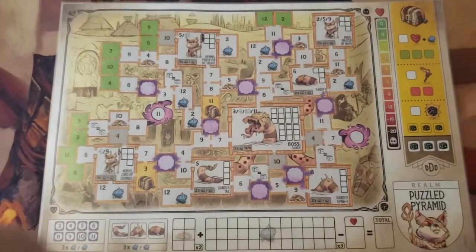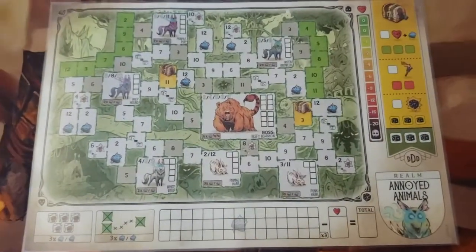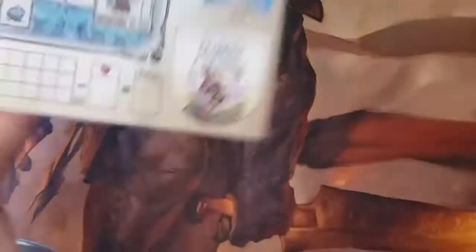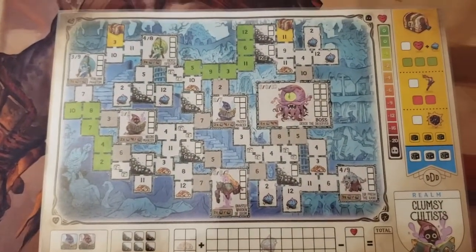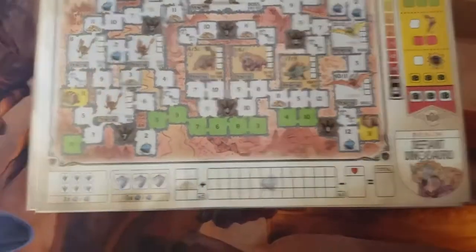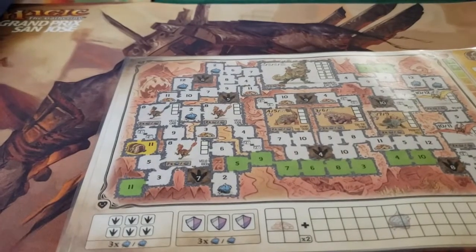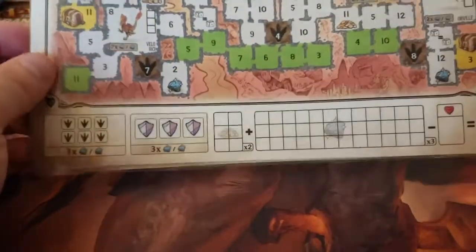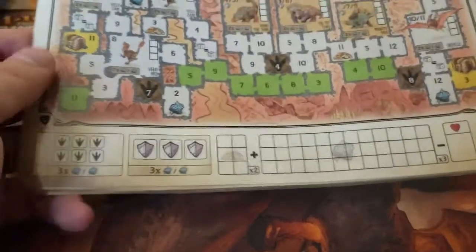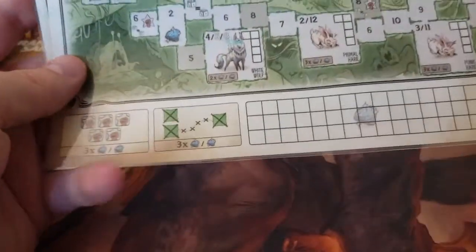So we're going to take a look at these maps. This is one of the maps — the Puzzled Pyramid. And then underneath that we have the Annoyed Animals. On the flip side of that we have the Clumsy Cultists. And on the flip side of the Puzzled Pyramids we have the Defiant Dinosaurs. Some roll-and-writes will already come with previously laminated maps. Railroad Inc. had dry erase boards with dry erase markers. I just try to keep the theme by laminating these so that I can use a dry erase marker and erase it.